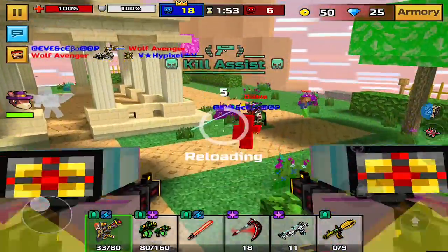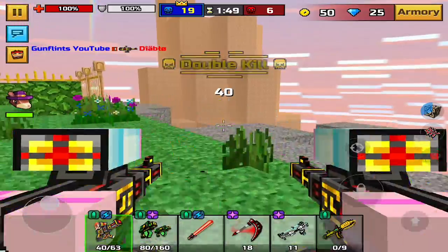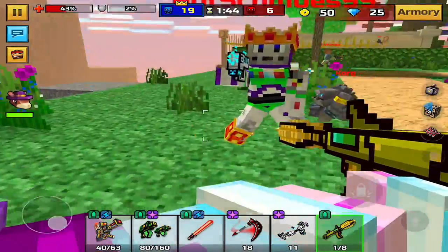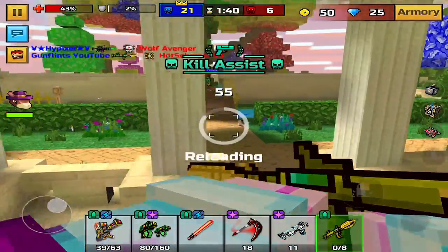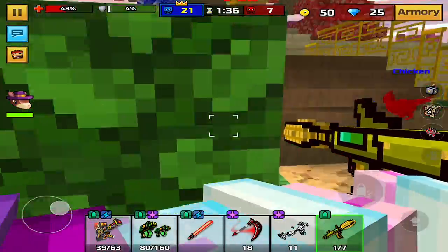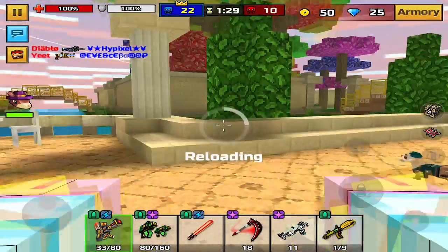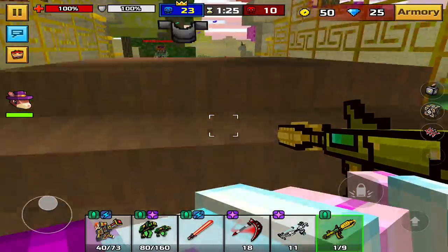Kill assist — that's one thing they need to fix: the kill system, especially when you get all the shots and one person just gets the last shot with even a pistol and you still get only five XP for the kill assist. I don't think that's fair. It should be more depending on how much you've hit them. And same the other way — if you only shot the person once while the other person was doing a ton of damage, maybe you shouldn't get as much XP.